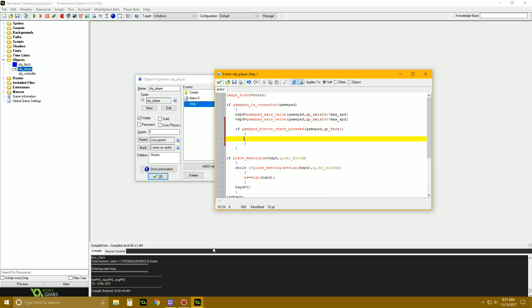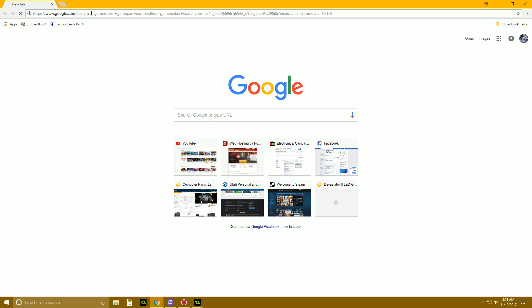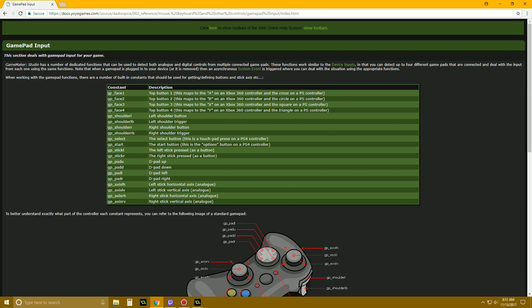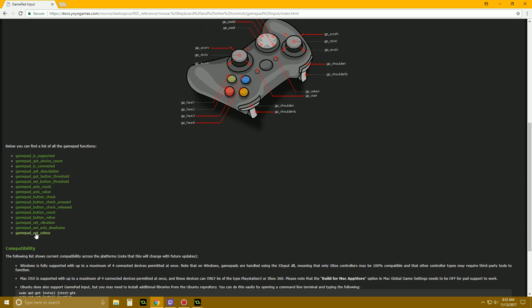To know which buttons are which, we can go to the internet and Google 'Game Maker gamepad controls' and look it up in the documentation. It gives us a nice little chart of what all the certain things are — there's also stick L where you can press in the sticks and stuff like that, lots of cool options. So for right now, if we want our A button, that's going to be gp_face1.